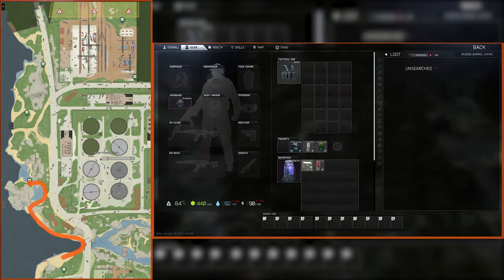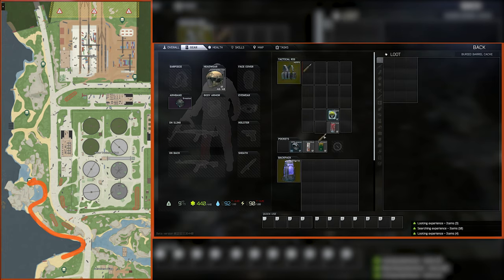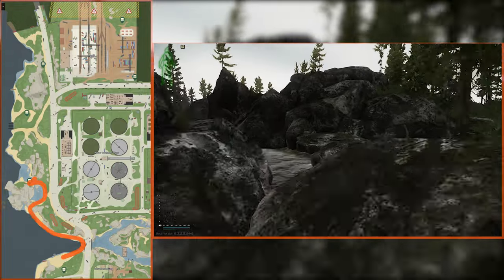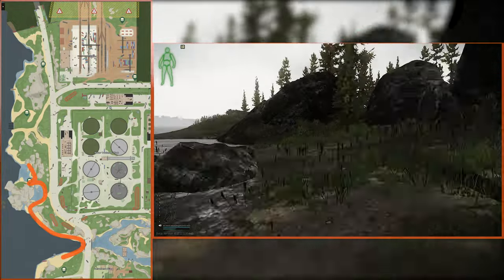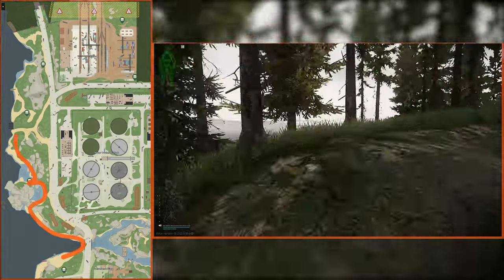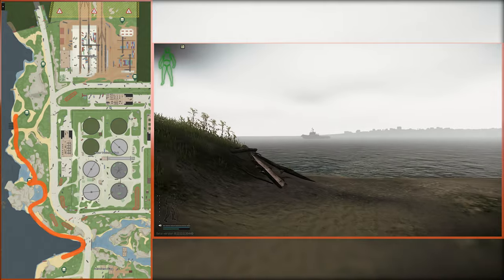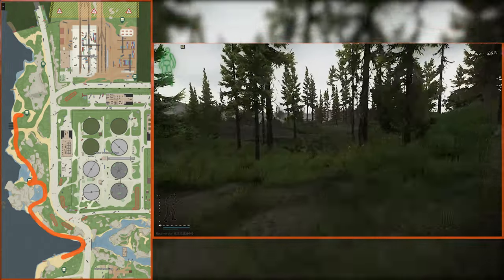Work around the grotto to our first stash. At this point, if you're a fool, you can extract via the scav hideout at the grotto. If you're lucky and have a bigger rig and backpack, we'll continue north along the coast until you see these large drainage pipes on your left. Go over the hill above them until you're even with the boat in the water. From there, go straight east — that's your second stash.